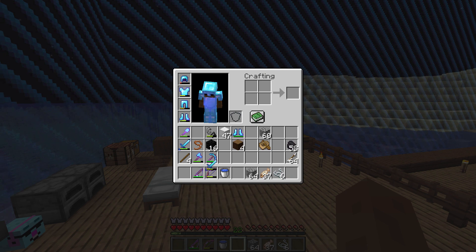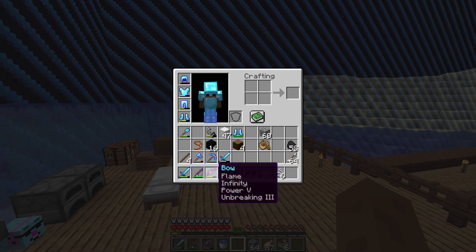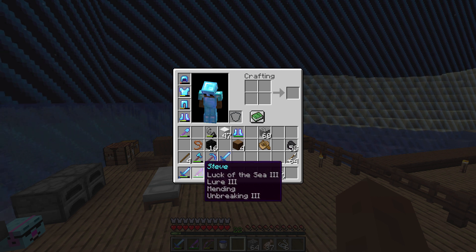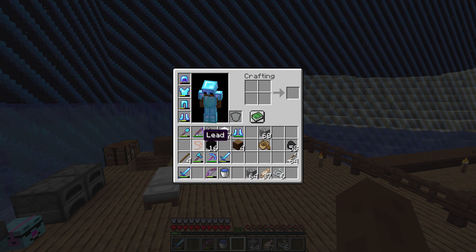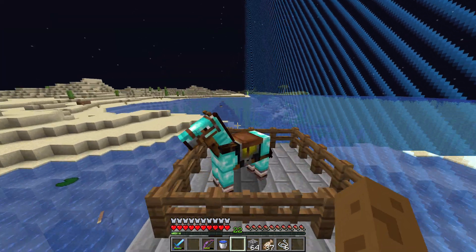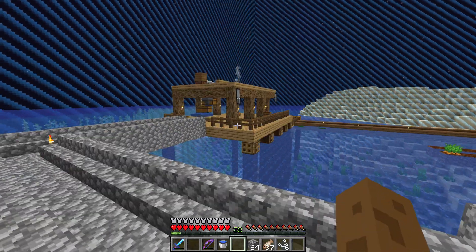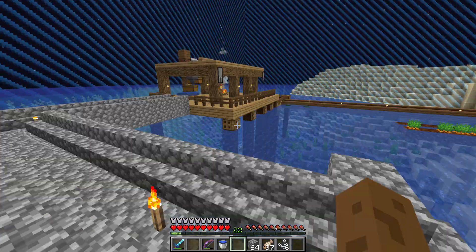Alright, so we're looking good. We've got Looting, Sweeping Edge, and Sharpness 4 on the sword, and then this bow, which is amazing, and this is my AFK fish rod which I really like. I've got my horse over here, which is called Taste. I'm not much of a builder, so just ignore all this stuff.